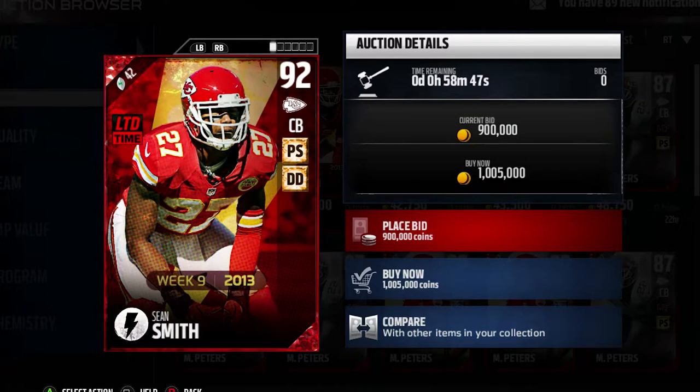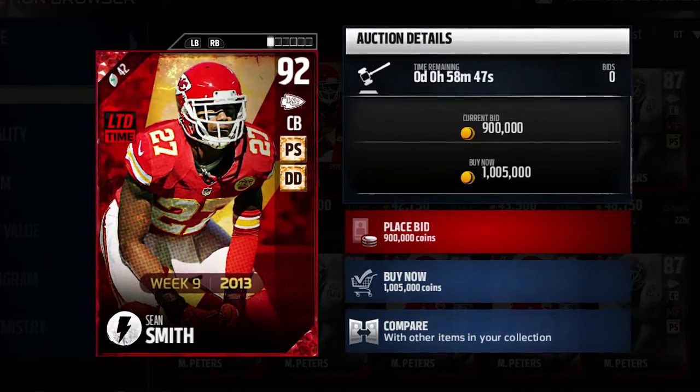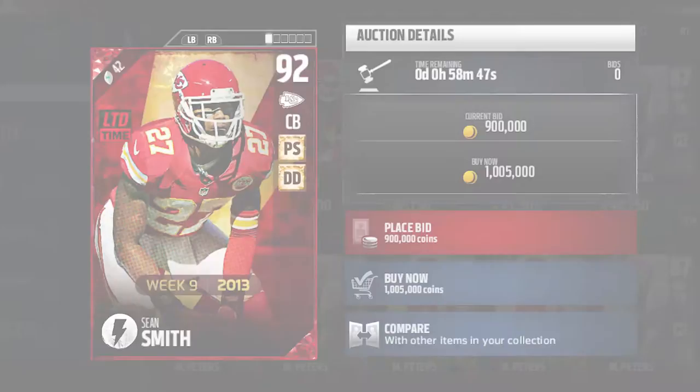First up, we have limited time Sean Smith. We flashback to week 9 of 2013 — Smith had a 100-yard interception return for a TD to give a 23-13 victory over the Bills. Smith has that pick specialist and deep defender chemistries.